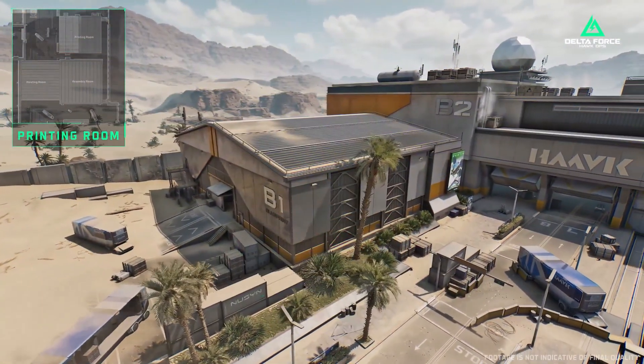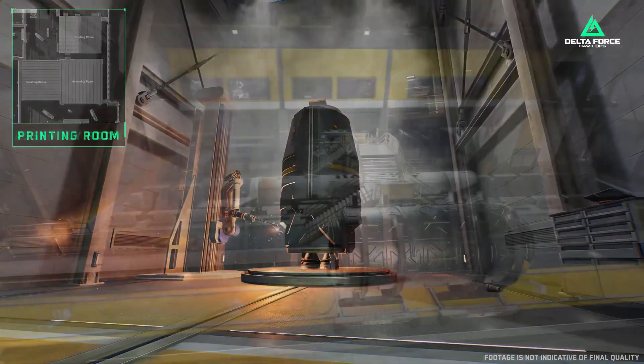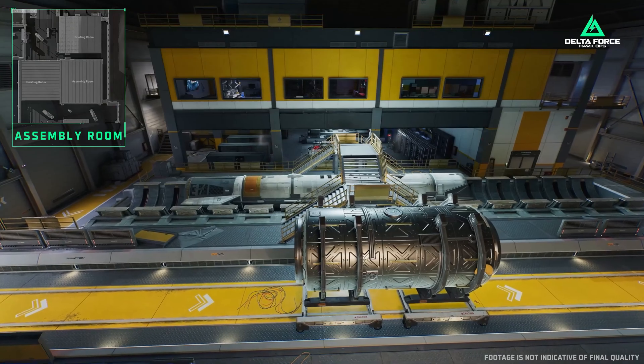You are entering the industrial zone of the base. Production mines are everywhere, with rocket parts scattered around. This is where Havoc's industrial dreams are hidden.